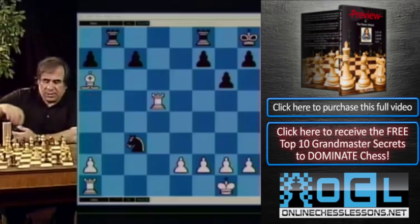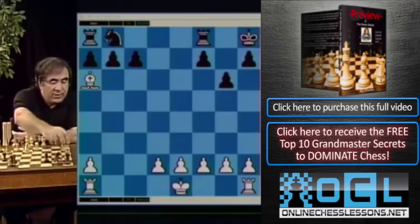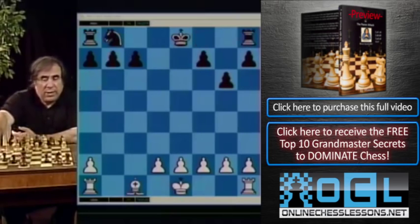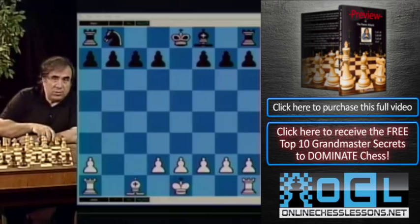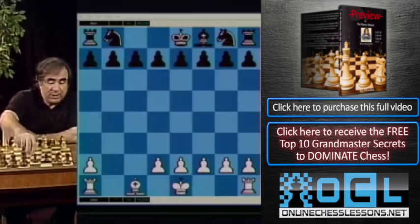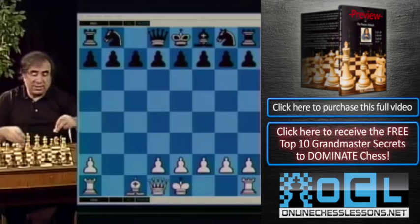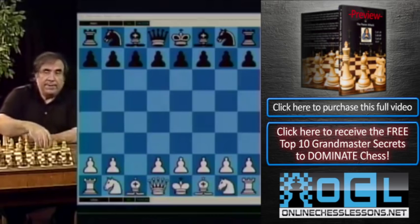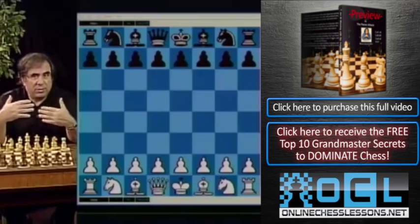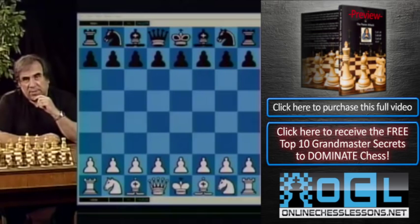Those two recommendations are all you need to know if you face the Grünfeld Defense. If you play with white: number one, you have a solid position; number two, you know what to play after the opening — what the plan is for the final opening position. You're guaranteed to get some advantage. I'm not guaranteeing a big advantage because you did not choose the sharpest continuation. This is a very conservative way of getting a comfortable position and a good middlegame in the Grünfeld Defense.